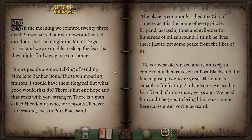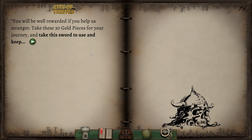We barred our windows and bolted our doors, yet each night the Moondogs returned and we are unable to sleep for fear they might find a way into our homes. Some people are now talking of sending Muriel to Zanbarbone — those whimpering traitors. There is but one hope, and that rests with you, stranger. There is a man called Nicodemus who, for reasons I'll never understand, lives in Port Blacksand. The place is commonly called the City of Thieves, as home to every pirate, brigand, assassin, thief, and evildoer for hundreds of miles around. He's a wise old wizard, and he alone is capable of defeating Zanbarbone.